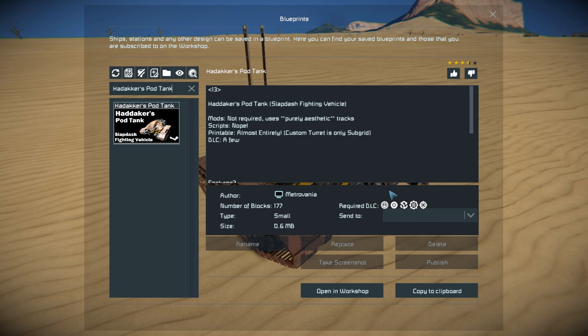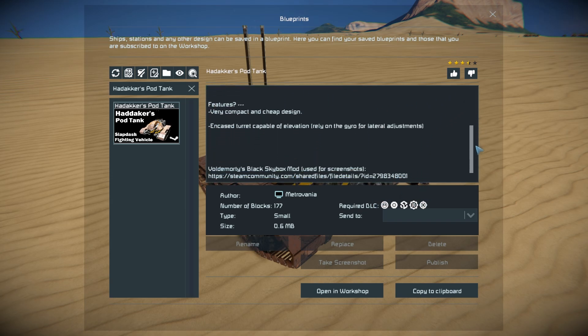For the pod tank, this thing has 177 small blocks, using the Heavy Industry, Wasteland, Sparks of the Future, Autom Toms, and Warfare 1 DLC packs. We can see here that it requires no mods — it's purely there for aesthetic reasons — it uses no scripts, it's entirely printable, and it does use a few DLC packs, which of course we just went through.